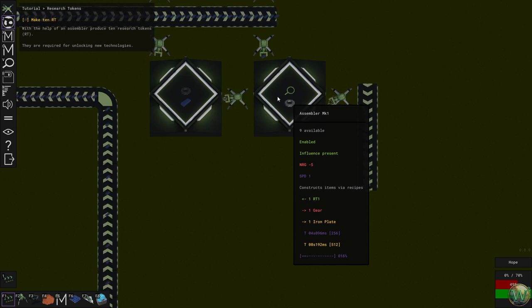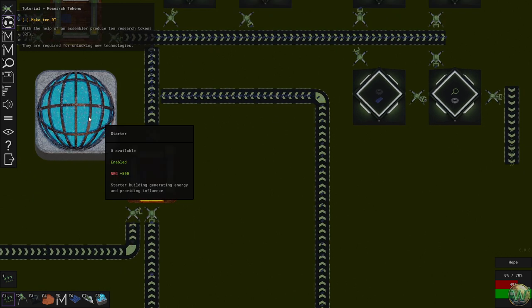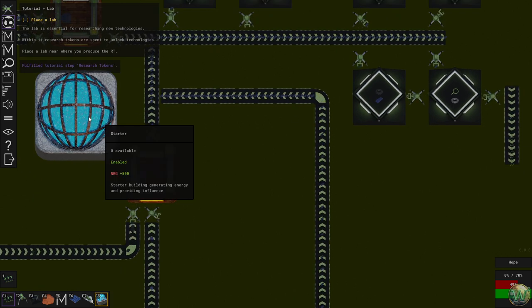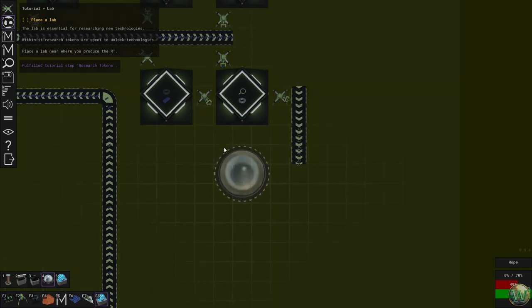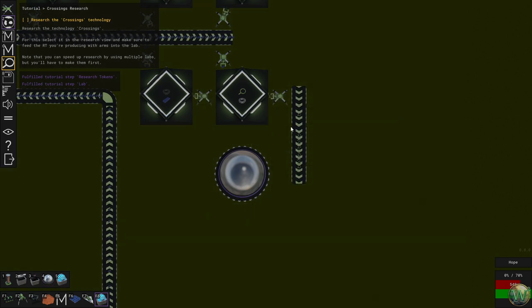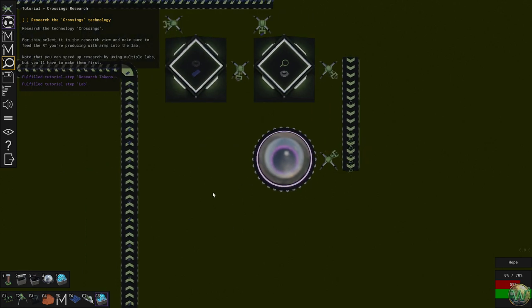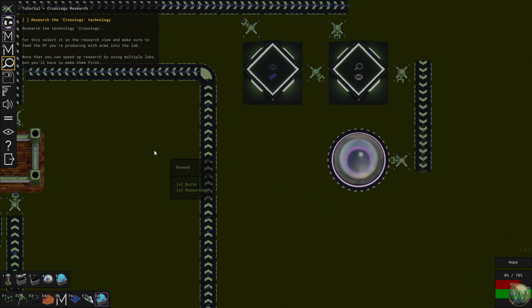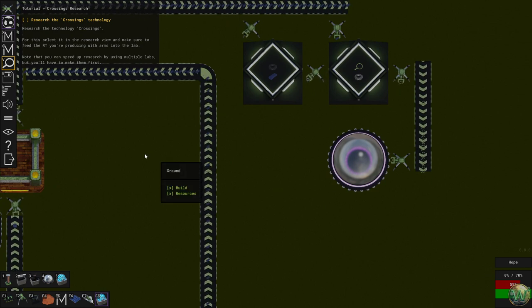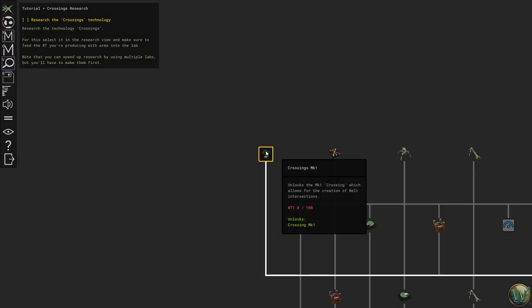Each thing we've built so far has been consuming energy — literally spelled out as NRG — and the starter produces 500 energy. Place a lab near where you produce the RTs. Click on the assembler to set the lab recipe. Then research the technology 'Crossings' — select it in the research view and make sure to feed the RTs you're producing into the lab with arms. You can speed up research by using multiple labs, but we have to make them first.